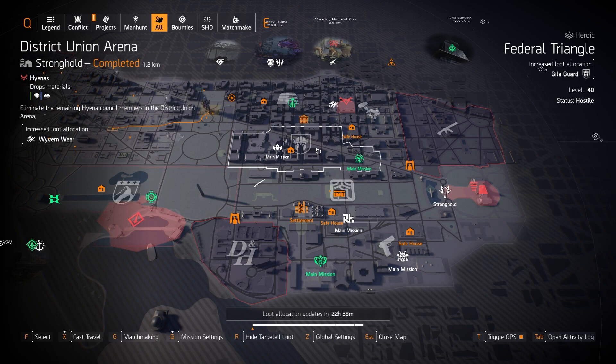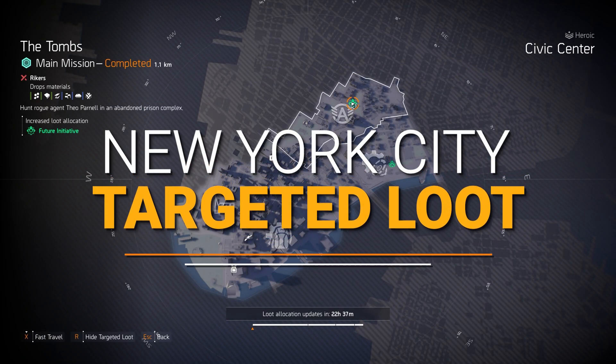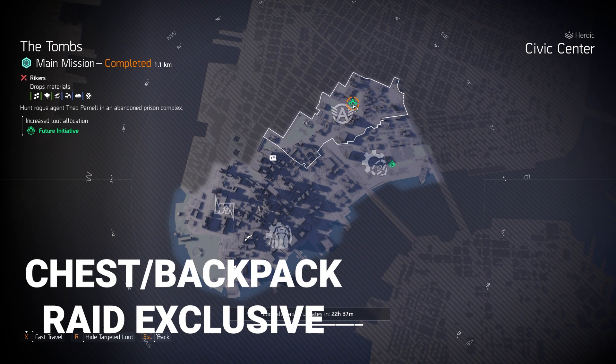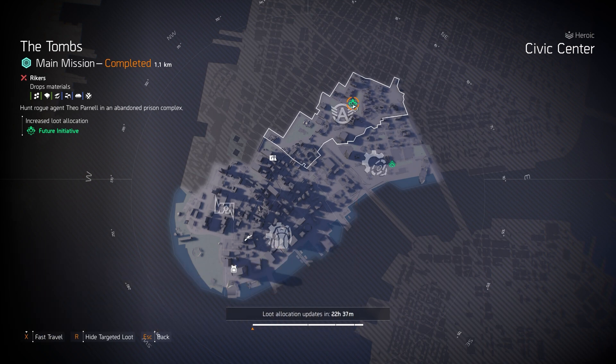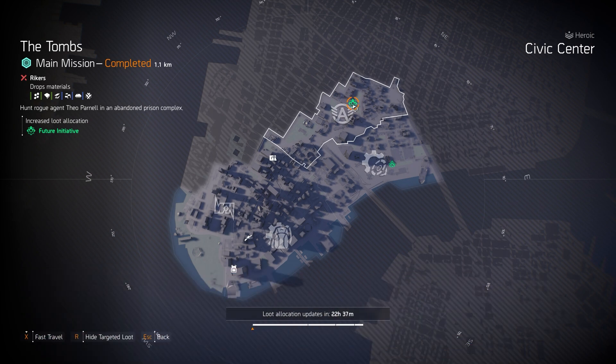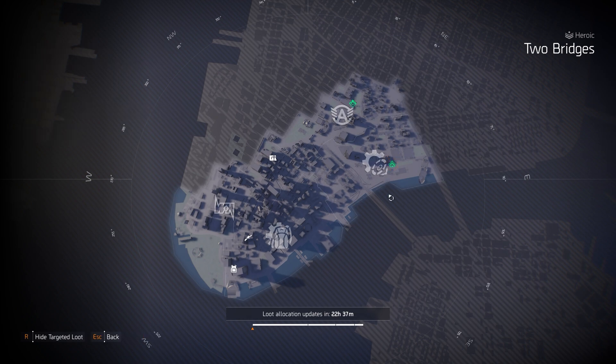Alright guys, let's check out New York City to end this video. Lastly over here in New York City — Target Loot Highlights. Starting with gear sets, we've got Future Initiative at the Tombs. The backpack and chest piece are raid exclusive to the Iron Horse raid, but you can get every other piece. Great with a healer build — run it with an Alps Summit chest piece with Empathetic Resolve or a backpack with Safeguard. We've also got Negotiator's Dilemma at Stranded Tanker, a great DPS set that runs great with ARs, SMGs, and LMGs. I'll put my double LMG build video in the top right right now — that utilizes Negotiator's Dilemma.